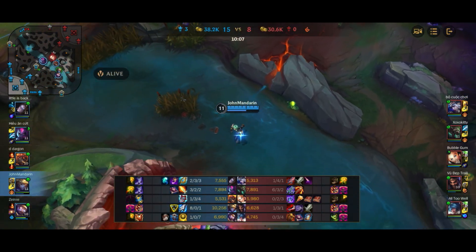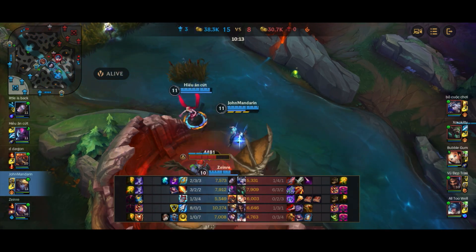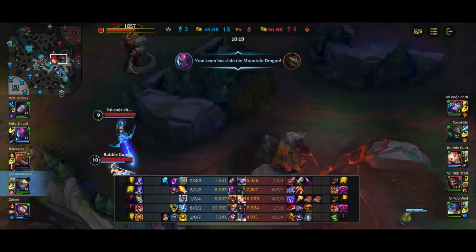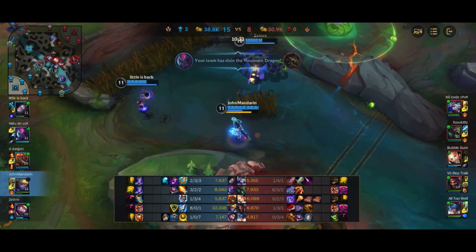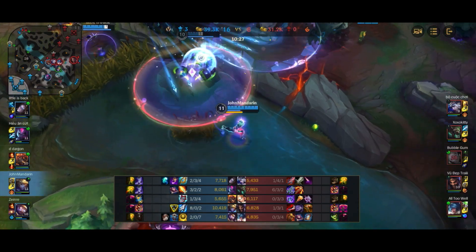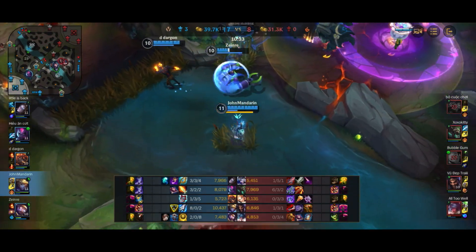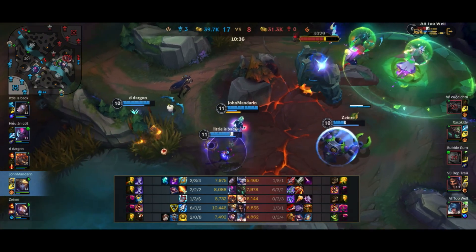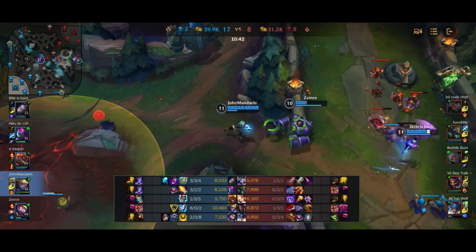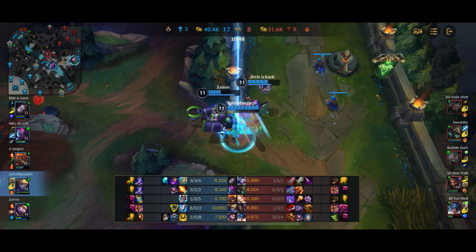Dragon is now up. The enemy team did take the first dragon, so now we're going for the second dragon just to deny them the soul possibility. The enemy team tries to contest — I get a nice ult onto three of them. Lux pops a heal but dies anyway. Twitch is behind us going for Evelynn, but I commit to the fight in the front instead. Sona is close to dead and Draven, for some reason, is trying to get the blue buff. It's unlikely we can push for an inhibitor, so I'm just going to try to back.